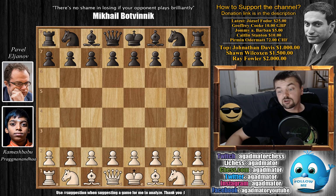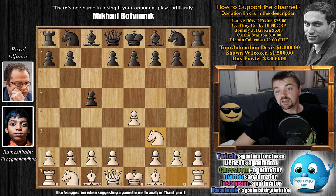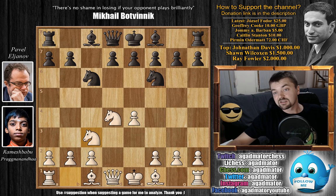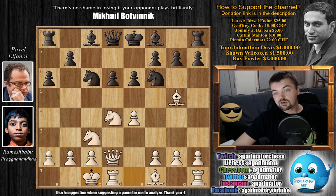Pragnananda has the white pieces and he opens with e4. As already mentioned, a Sicilian has been played. We have c5, knight to f3, knight to c6, d4, c captures, knight captures, knight to f6, and knight to c3 — the open Sicilian. Then d6 and bishop to g5, the Richter-Rauzer variation. We have e6, queen to d2, a6.